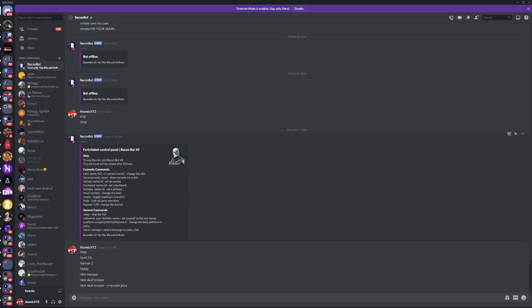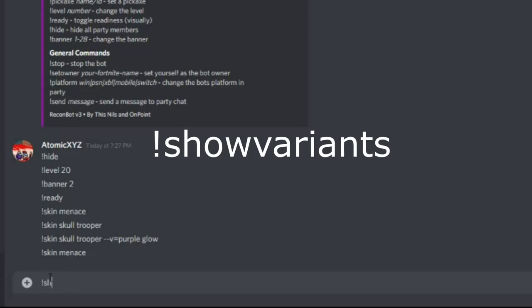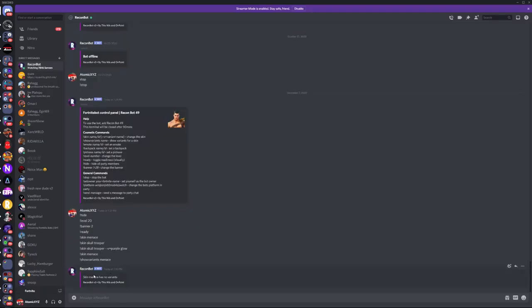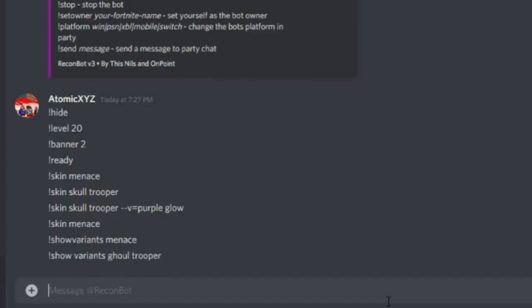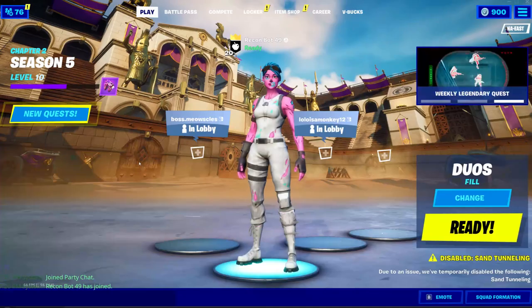If you want to see what variants a skin has, type show variants followed by the skin name. Let's check Menace — it shows no variants, meaning Recon Bot hasn't added variants for Menace yet. Let's try Ghoul Trooper instead. Type show variants ghoul trooper and you can see all the Ghoul Trooper styles available.